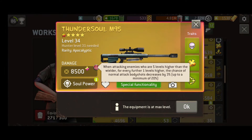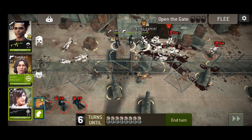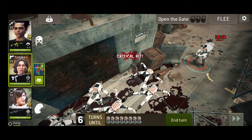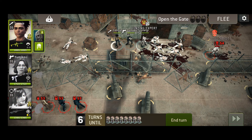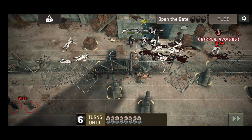It's that apocalyptic trait that really makes the Thundersoul stand out though. The chance of landing ineffectual body shots is decreased, and the greater the target's level is than that of your survivor's, the greater the reduction. For every 5 levels the walker has on your hunter, the chance to land body shots is decreased by 3%, up to a maximum total of 20%.